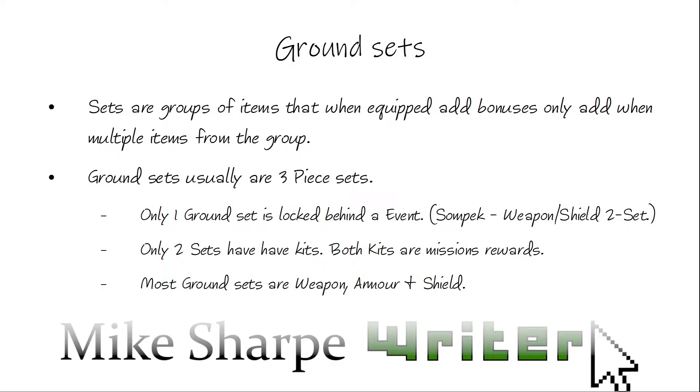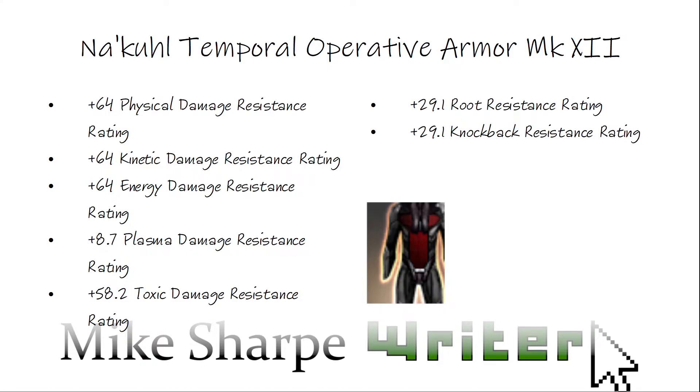So let's move on to the actual stats. Starting off with the Na'kuhl Temple Operative armor. It provides somewhat decent physical and kinetic energy damage resistance as usual, and it also includes additional plasma and toxic damage resistance compared to most other armor. It also has a root and knockback resistance rating, which means it's harder for enemies to knock you around or pin you down. It's pretty decent for a mission reward, so not too bad.